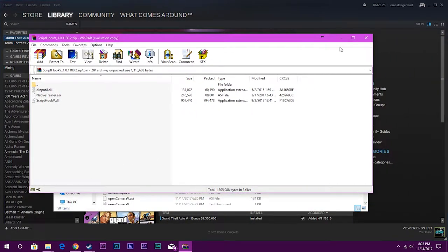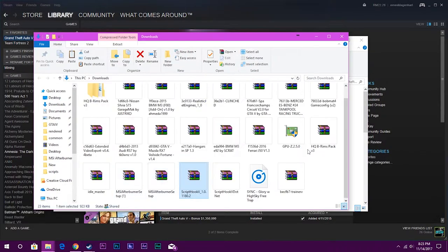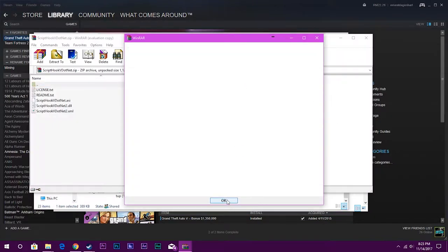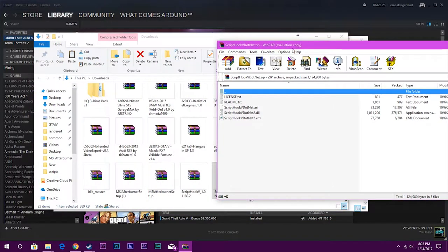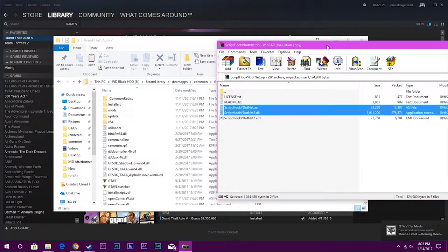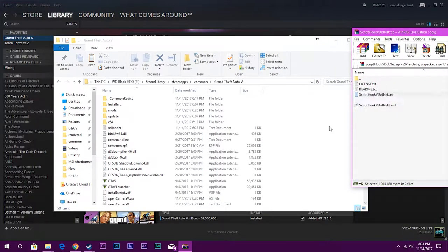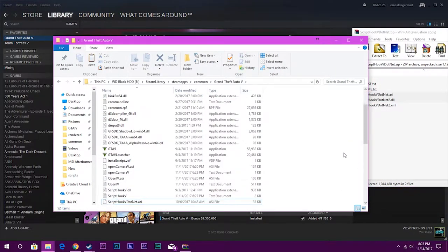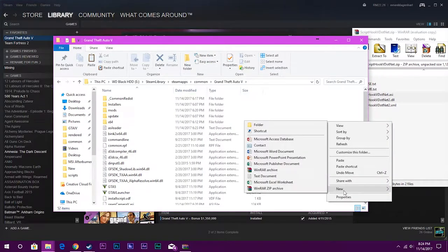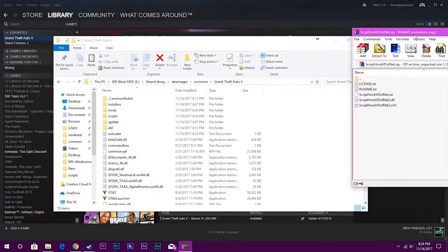Now that we have Script Hook 5 installed, we can close this and move on to Script Hook 5.NET. We'll do a similar thing — just select the folders from Script Hook 5.NET and drag them in here. You can also create your own Scripts folder by just creating a folder and calling it Scripts. And there we go — now you have Script Hook 5.NET installed.